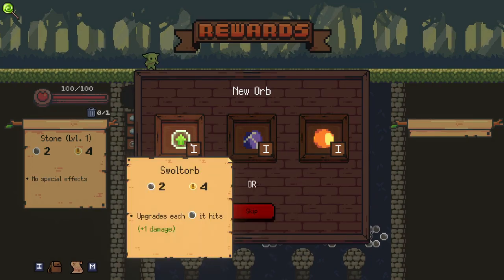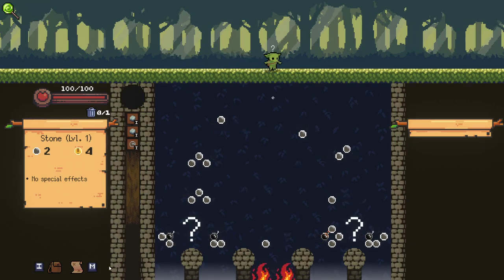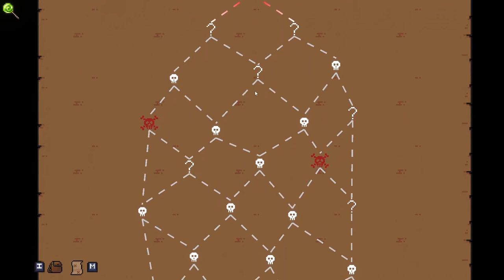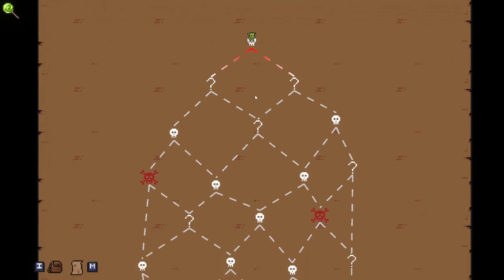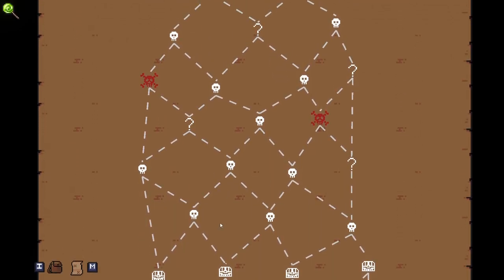I think I'm going to go with a Swartorb. Swartorb is going to upgrade pegs, which is really nice. Let's check our map here — we've got question mark, question mark. We haven't got any treasure chests early, but we do have a lot of fights. I think I'll try and go for this elite here.